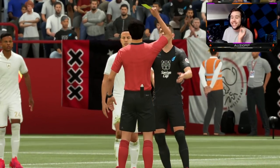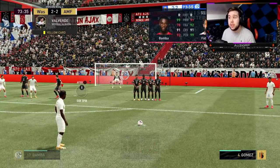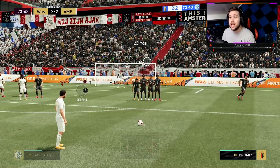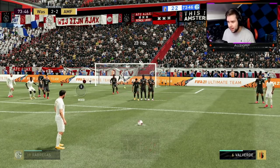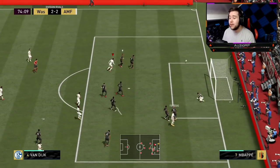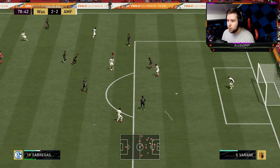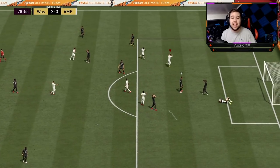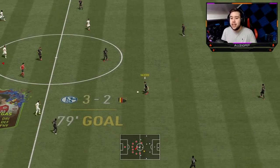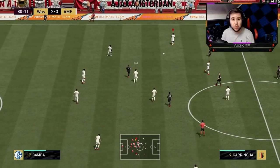We have a free kick here — let's see if Fabregas can step up and slot it home. It's 23 yards out, pretty decent. 92 free kick accuracy with that 91 shot power. Very hard to get past Pope in goal while he's moving the keeper. I'm going to try a tactic — hopefully he doesn't pick up on it. Going for that cross-goal finish — it's going to hit the crossbar. Fabregas on the ball — nice R1 dribble, ball roll, going for that finesse shot. It's going to go straight into the back of the net. I've never seen a player without the finesse shot trait be this consistent with these long-range finesse shots.